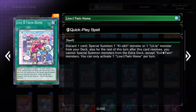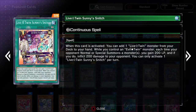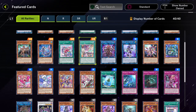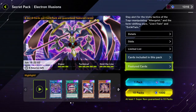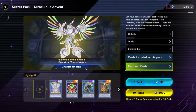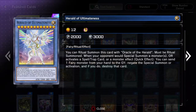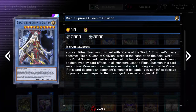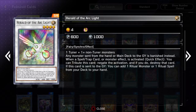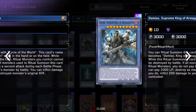I think these two are also really good as well — because this one special summons from the deck, and this one allows you to search for Live Twins. And then Miraculous Event — I think I looked at this already, because this was the one with Ruin, Angel of Oblivion, and Demise. This is also where you get the Diviner of the Herald, which is a really good card for Drytrons.